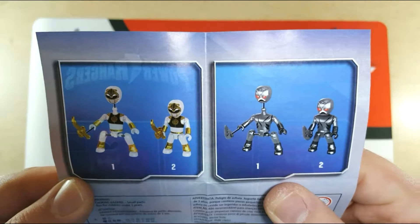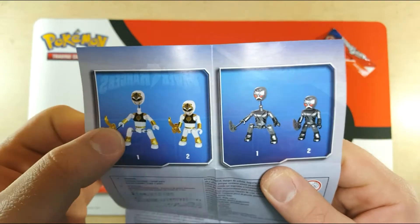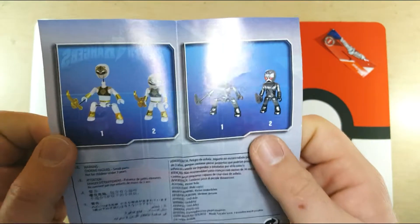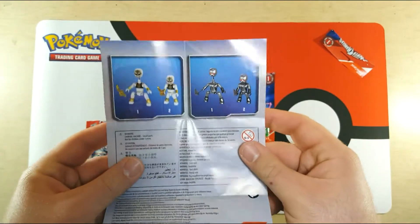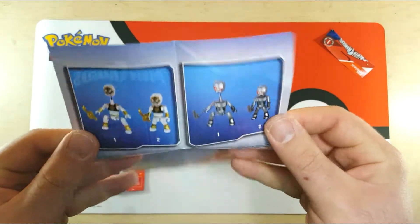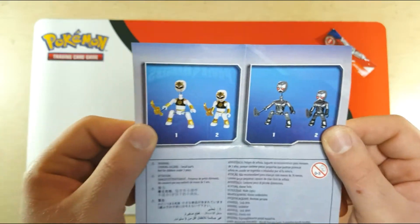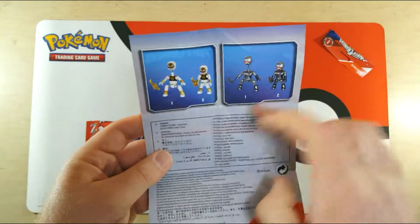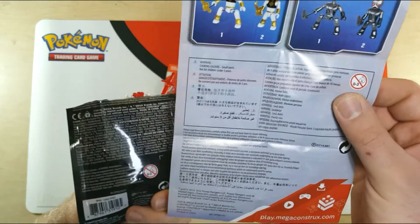On the back, this is how you put it together: body, legs on, head on, weapon in hand. Same for the Putties. The Green Ranger still had this insert. This is the only instructions you ever get — for the white and the putty — and they're the same for each. I don't know why they just didn't do one or all six down here, since all this legal mumbo jumbo is probably already on the back.